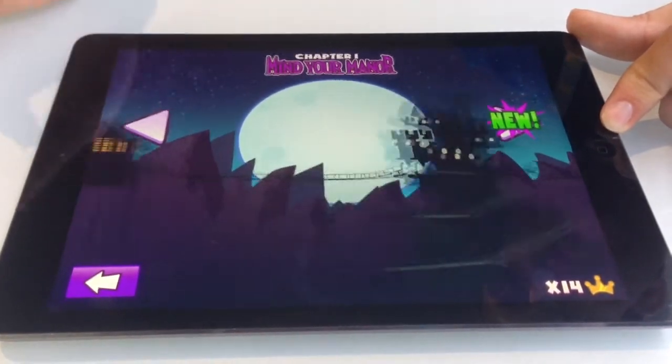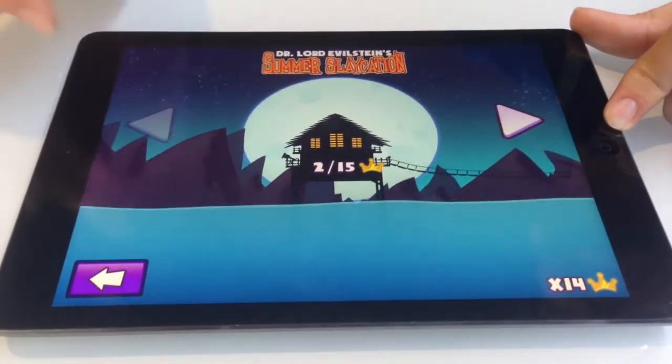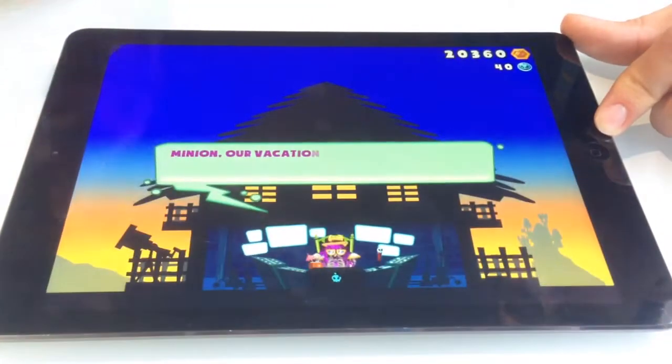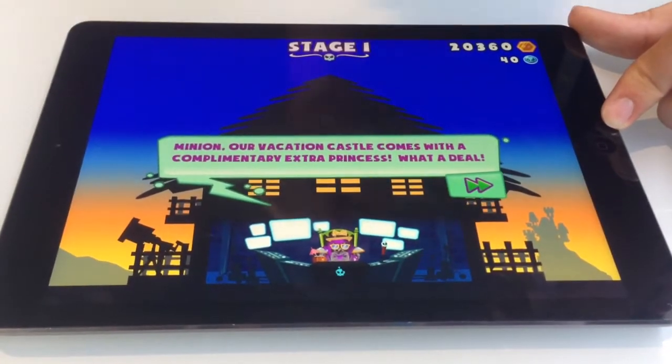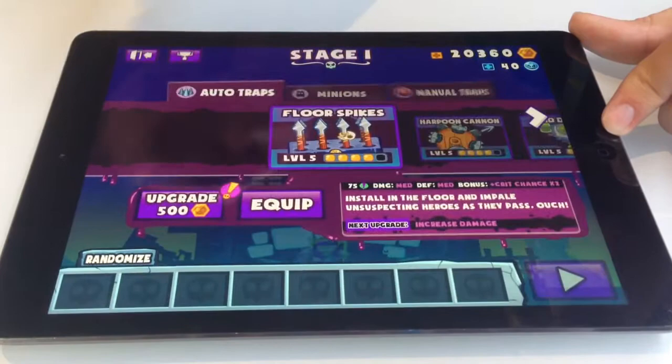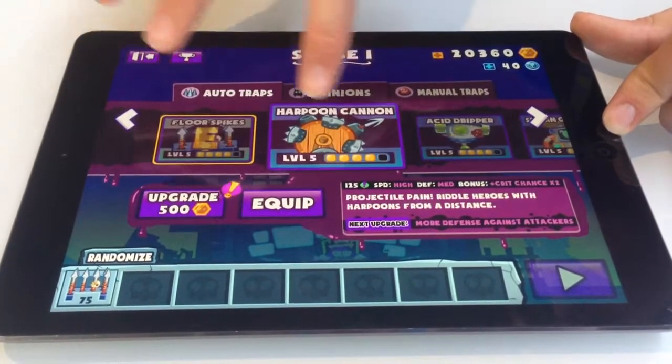In this content update, we add a summer vacation level where you have a vacation home powered by the screams of two princesses, and you must defend the vacation house using a variety of traps.